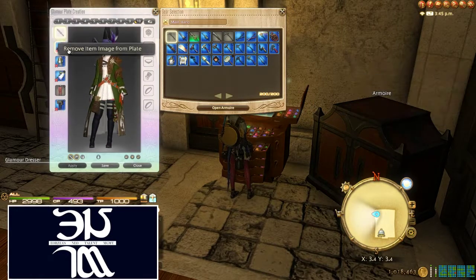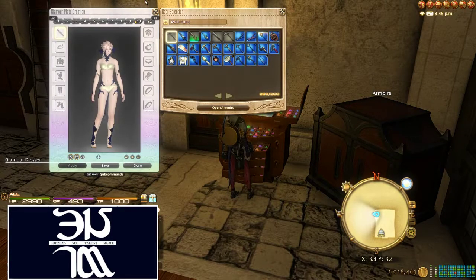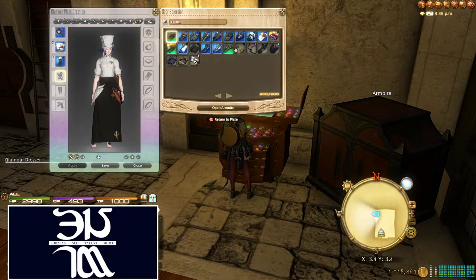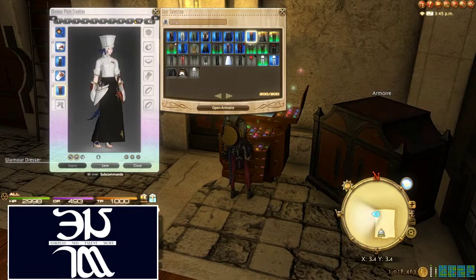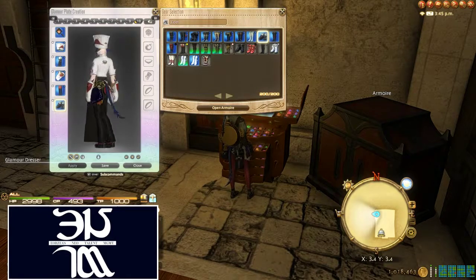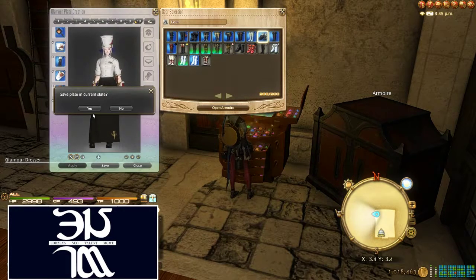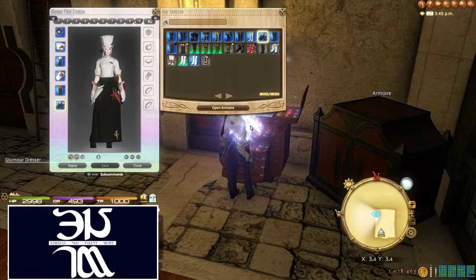So that's what happens when you try to do that. Let's go ahead and make it the right glamour now. Get rid of all this stuff. We're going to make my Culinarian set — put all that stuff back on here. I do like this Culinarian set. Turns you into a regular Gordon Ramsay here. So we're going to save that one. Now I can apply it and it will go on.